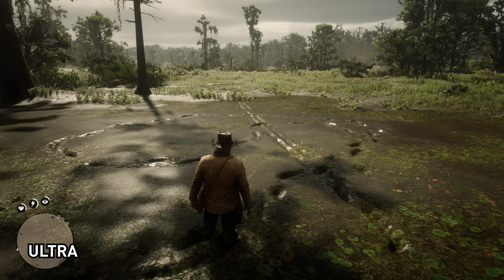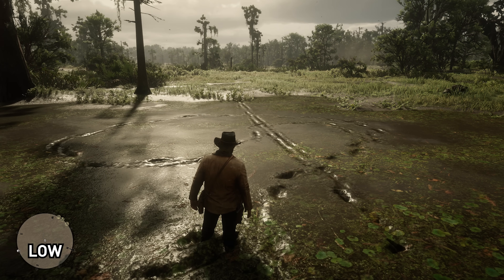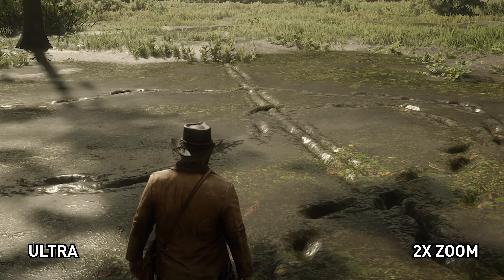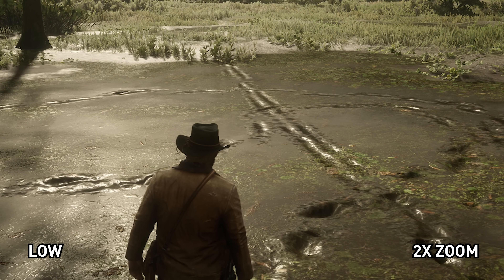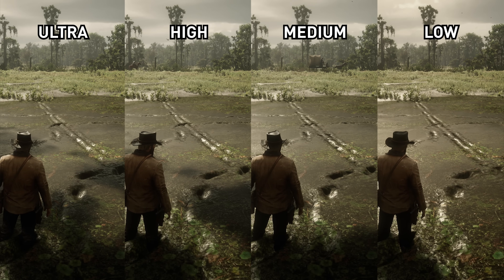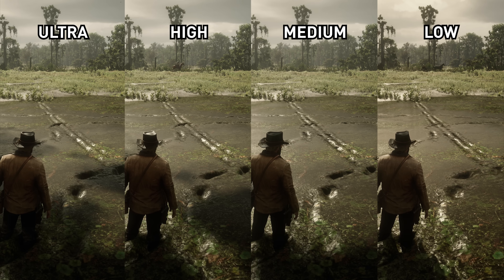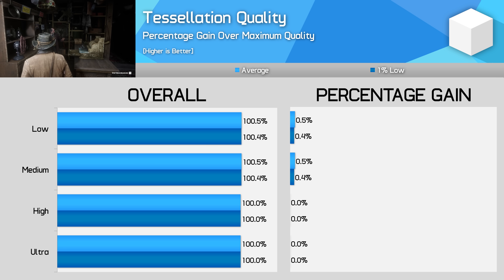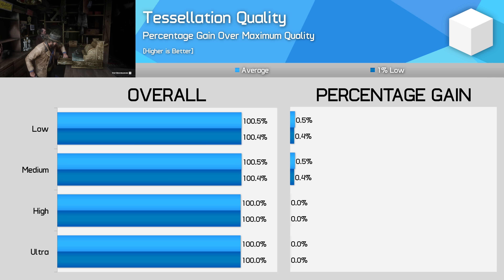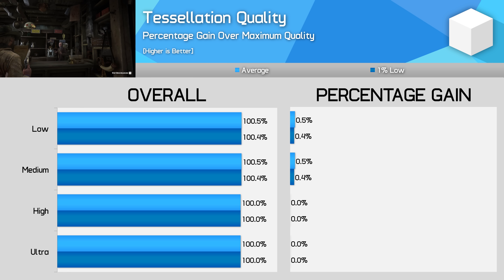Tessellation quality mostly affects the quality of deformable areas of terrain such as snow and mud. If you're making mud or snow trails with your character or a horse, the differences are pretty noticeable — ultra has much better detail on troughs with greater depth and smoother edges, while it really falls away with medium and especially low, which looks flat and as if you didn't interact with the surface at all. Given there is such a small performance difference between each of these modes, I'd stick with ultra for tessellation. If you have a much older card that can't run tessellation efficiently it's something to consider, but modern cards handle this well so I'd leave it maxed out.